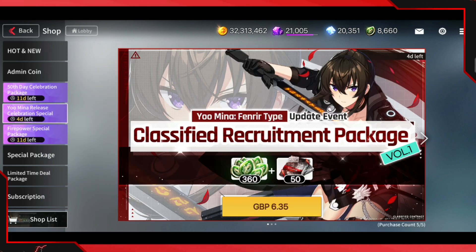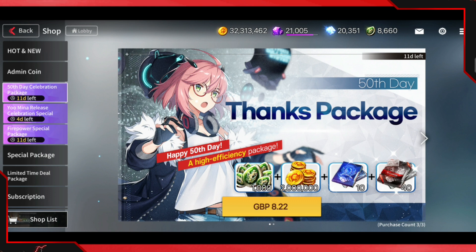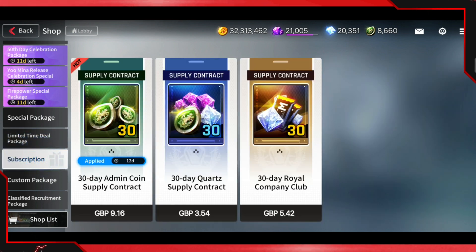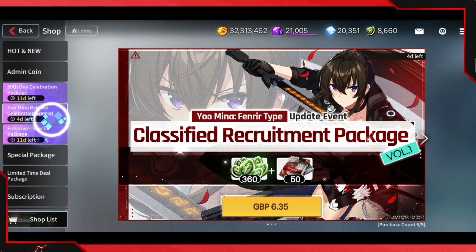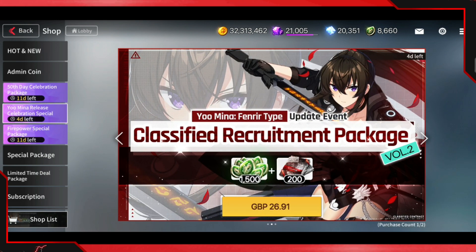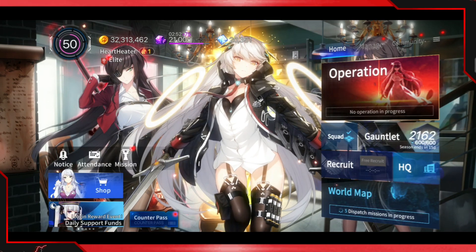That's all I wanted to cover today — all the new packs added to the game. Let me know in the comments if you're going to buy any of them. If you're someone who just wants to spend 10 pounds a month, the best option is the subscription, and stay away from the rest. However the 50-day celebration pack and one of the Umina packs are quite nice if you want to save up for future Awaken banners. Hopefully you guys liked this video — it's been your boy AC Gamer, and I'm out.